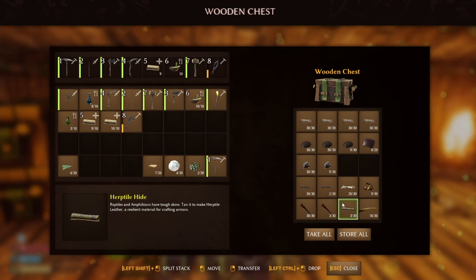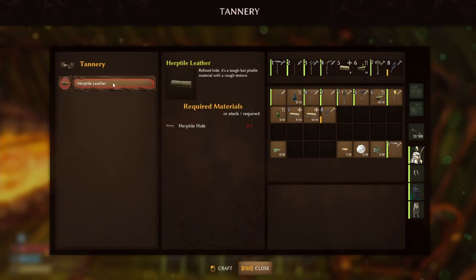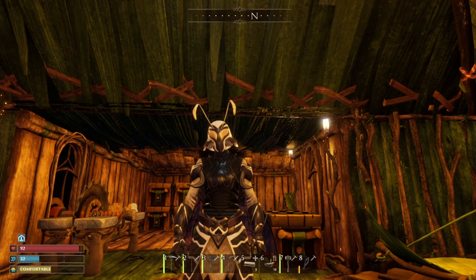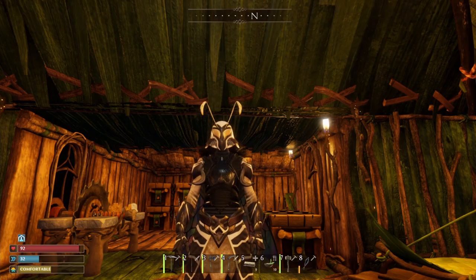Do remember when you've been killing the little geckos down on the beach, it's not the hide you need — you need to actually convert it into leather. So get your hide and bring it over to the tannery and convert it from hide to leather. It only is one for one so it doesn't really achieve much, but it makes it a bit more refined. And that's what you'll need for the armour set. Now all you need to do is go back to Drostana, talk to her, and get her to build you the chest plate.